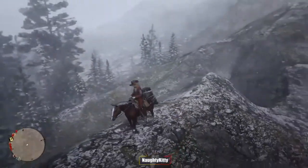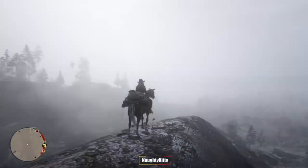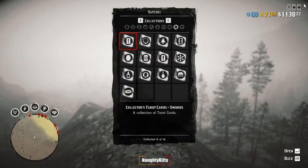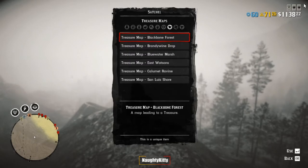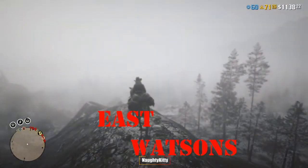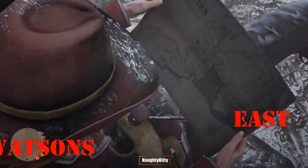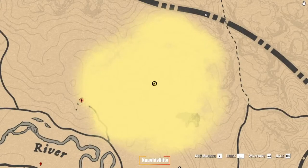Welcome back to Gaming with Kitty. In today's Red Dead Online video, I will be helping you to find one of the treasures. The name for this treasure map is called the East Watson's. When I was looking for this treasure, it took me quite a while, so I thought why not do a video on it to help some players find this treasure faster.